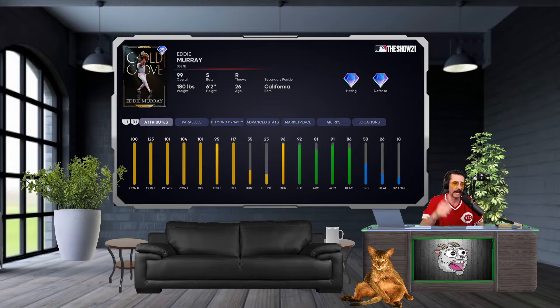Eddie Murray, switch-hitting first baseman — let's go over these attributes left to right. Contact versus righties at 100, versus lefties at 125. Power at 101 versus righties and 104 versus lefties. Vision at 101, discipline at 95, clutch at 117. This guy swings a meat stick — that's unreal. Fielding at 92, arm at 81 at first base.